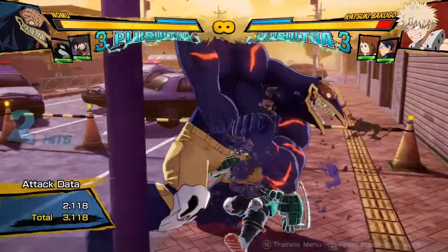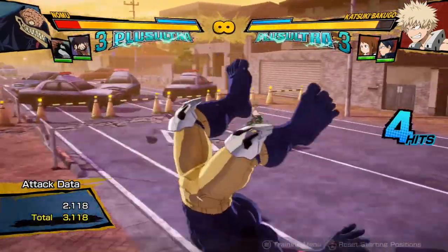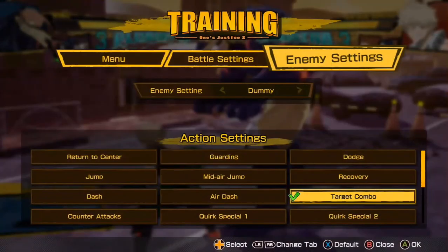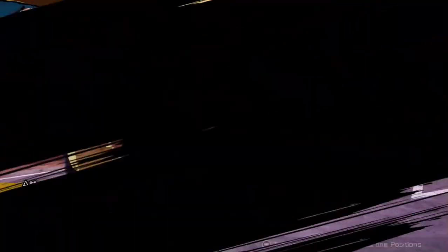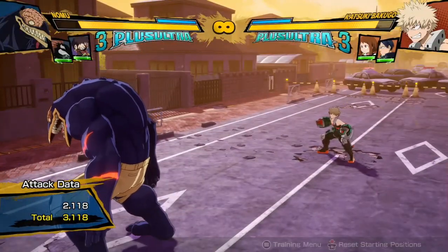Just take the knockdown, fall down, wake up, and press buttons and react to what your opponent does. That's the other way that you can wake up in this game. So there are two types: you can either recover, or just take the fall down and you get the white invincibility frames.